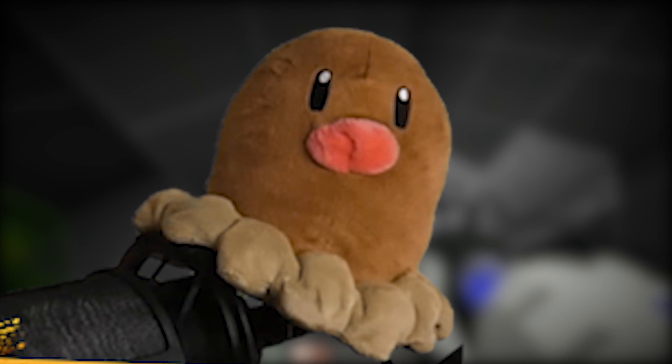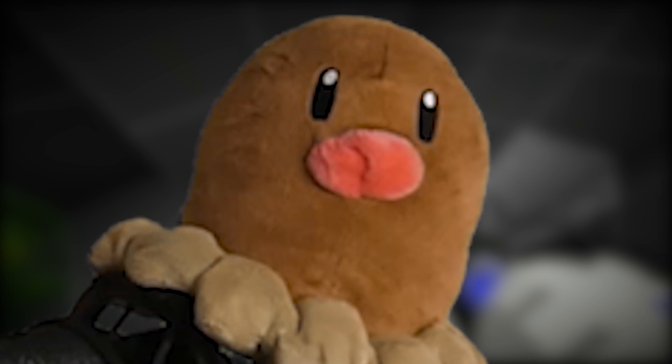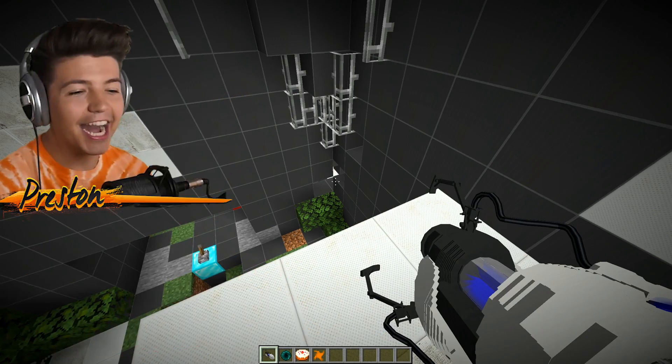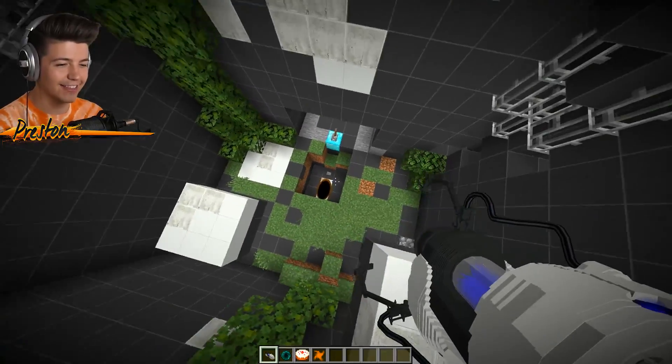What Preston didn't realize is that he just passed up a white block to shoot his blue portal on, and eventually he found out how to do it and took all the credit for himself. Guys, I found it — I did this all by myself. Diglett didn't even help me. I found the block to shoot the portal on. I can't believe it took that long.